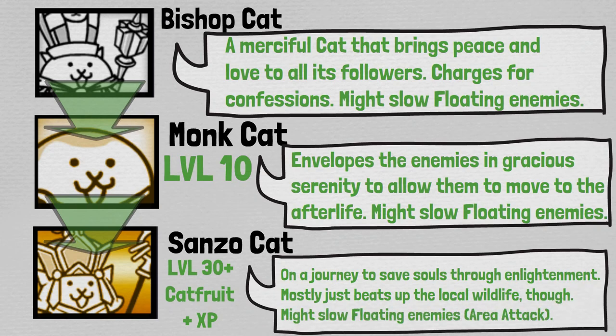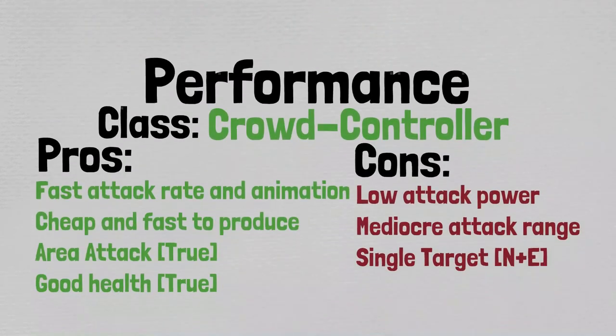And then after level 30, as well as introducing some Cat Fruit and XP, he becomes Sanso Cat: 'On a journey to save souls through enlightenment. Mostly just beats up the local wildlife, though. Might slow floating enemies and airy attack.' This follows really the standard progression for all rare cats. Now then, let's move on to his overall performance.